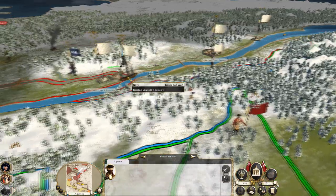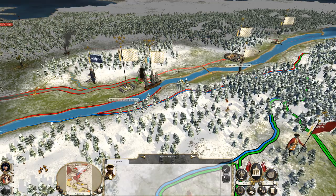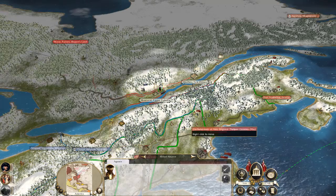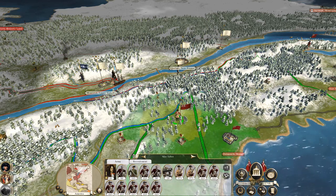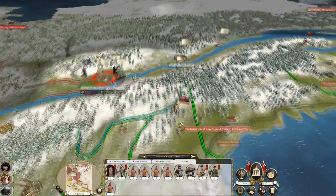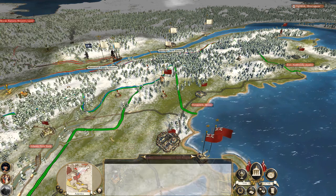The Iroquois Confederacy are on the move, so let's move this spy up to Quebec. What I need to do is be in a good position to hit Quebec. I see lots of militia in there; I've got lots of better infantry. To be honest I could probably take it now, but one more turn when I get those guns and cavalry up will make it cleaner.